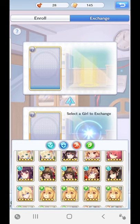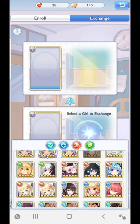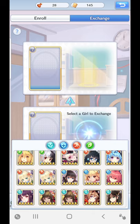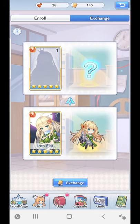Exchanging is when you choose a girl of either five-star or four-star, and all you've got to do is literally click on them and then press exchange. So let's say I'm going to swap an Iron Fist. Iron Fist is now ready to be exchanged. The question mark shown above here is telling you that it's going to give you any girl of a five-star category.